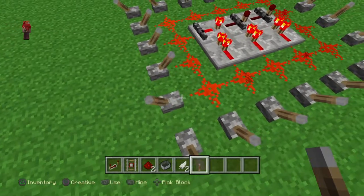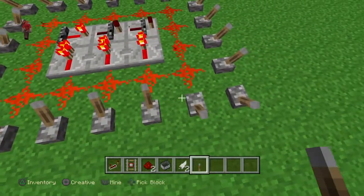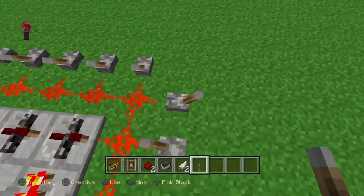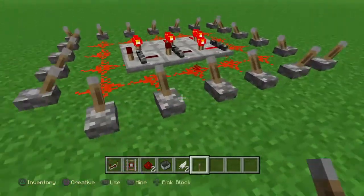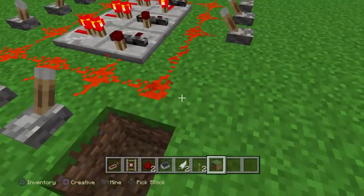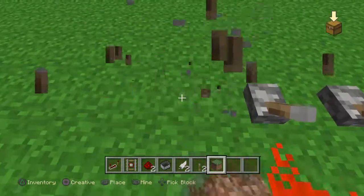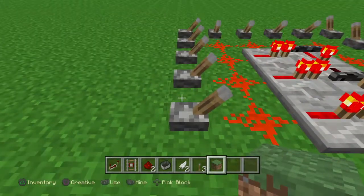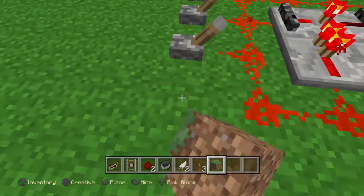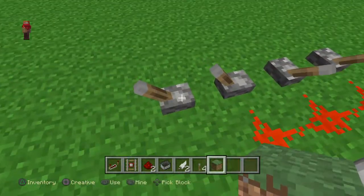If all of these levers switch off then all the power will switch off. So if you have like a million power sources, it's not going to work — only one is allowed. If there's way more than one, you don't know which one to pull, so that's why I'm telling you: just choose one lever.